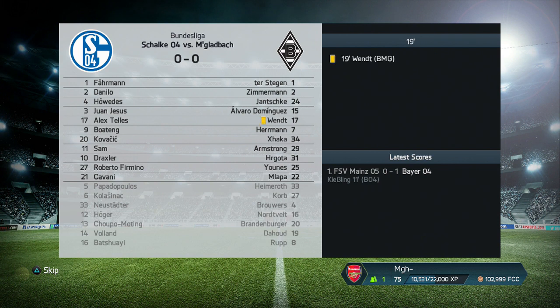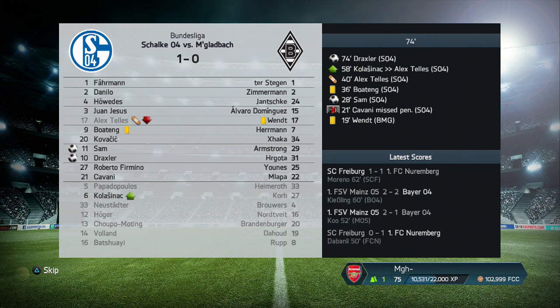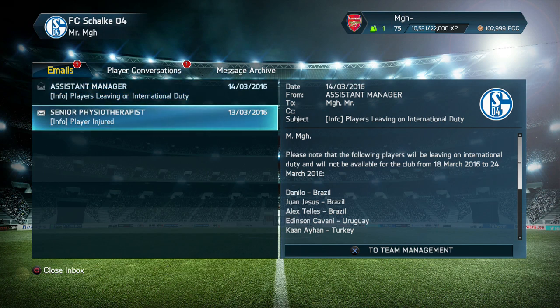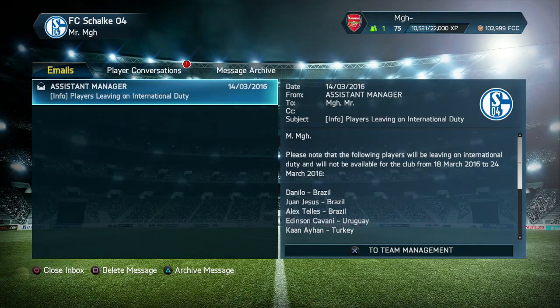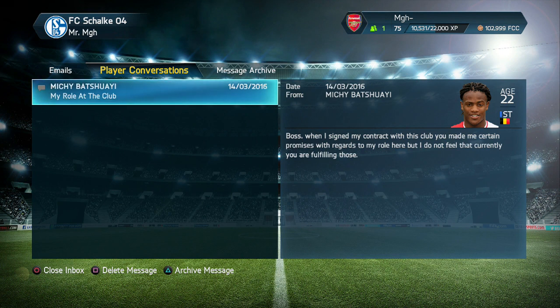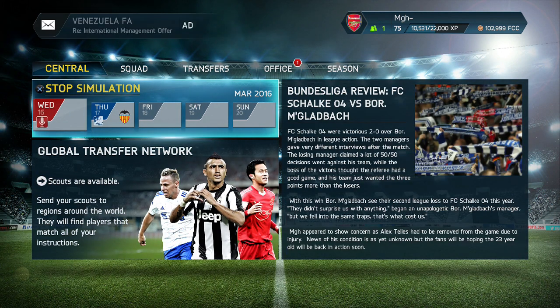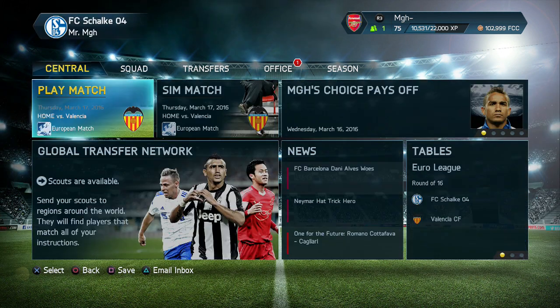Cavani's missed the penalty — god damn it! But Sam scored. Don't score in the last few minutes — Draxler, 2-0! Looks like we're going to win this game — and yes we are. The only bad news is Tevez — how long is he going to be out? Eight weeks, could be worse. He's upset he's not playing enough, but he should be playing more now that Cavani missed his penalty. Rubbish from Cavani.